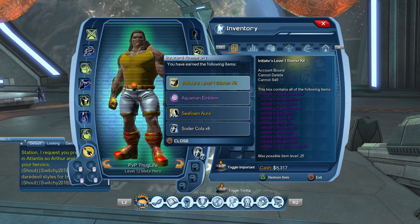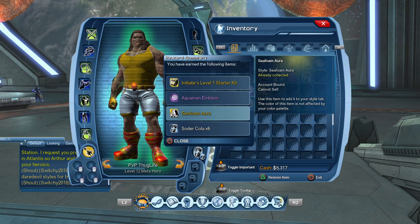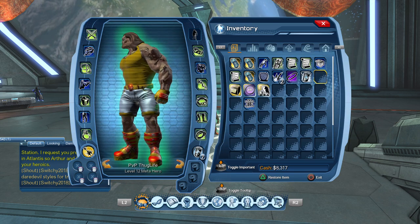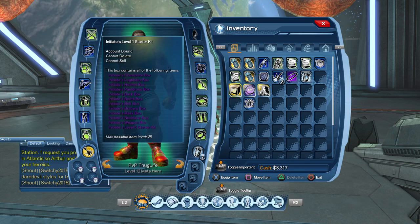Max possible item level is 25 on the Initiate Level 1 Starter Kit. We got the Aquaman Emblem, which I already have on this character, and the Seafoam, which I already have too — so we can actually trade those over. Thanks for watching, you guys can open all this stuff up and get it going.